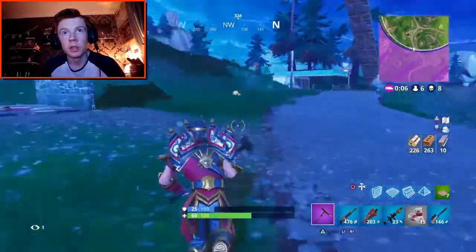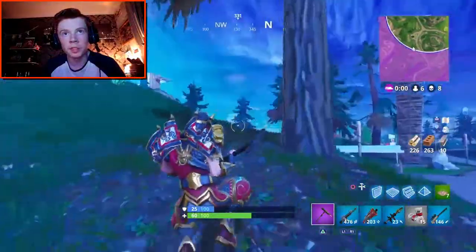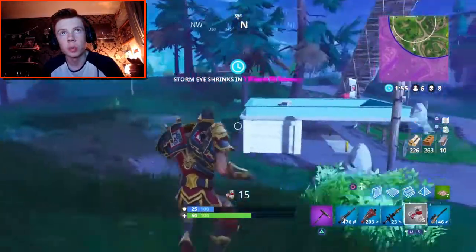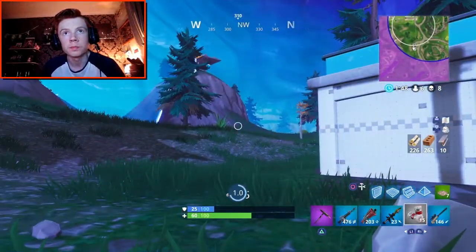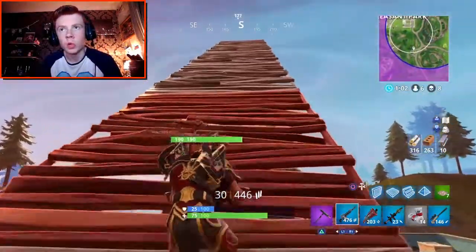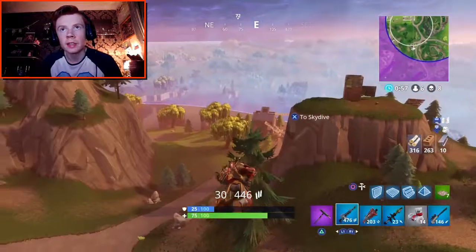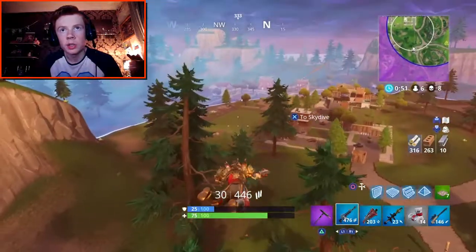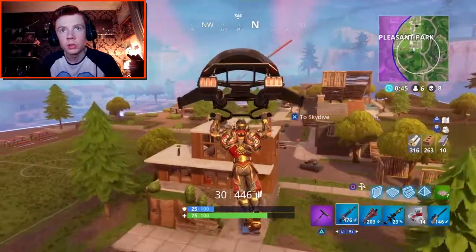Considering we've been so weak this entire game, it's not too bad. There are 5 people remaining. I've got 15 bandages — I'm going to use one because I took a bit of falling damage. There's someone up there. They're going to have to move as well because they're not in the next circle. I'm going to use this person's launch pad and head into Pleasant Park. We'll set up a little base on one of these houses because it is in the circle and we need a bit of high ground.